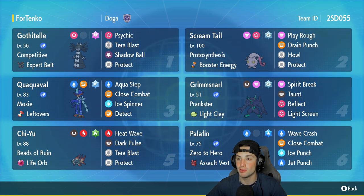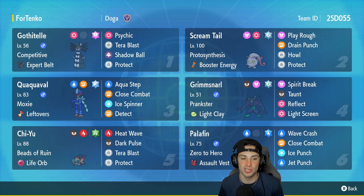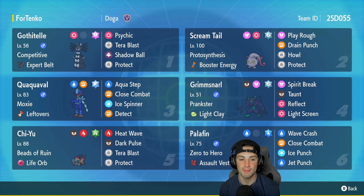Second Pokemon is Screamtail. Screamtail is here to do some big time damage — it's got Play Rough, Drain Punch, Howl for an attack boost, and Protect, with Booster Energy and Proto Synthesis as its item and ability. Third Pokemon, the star of the show, is Quaquaval with Moxie and Leftovers, running Aqua Step, Close Combat, Ice Spinner, and Detect. Ice Spinner gives coverage and hits the Rains, while Aqua Step and Close Combat are two crazy strong STAB moves.